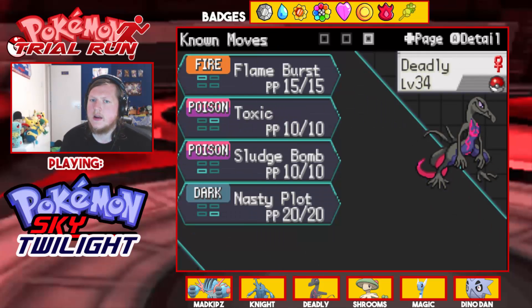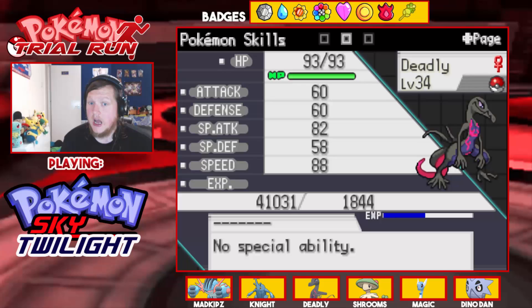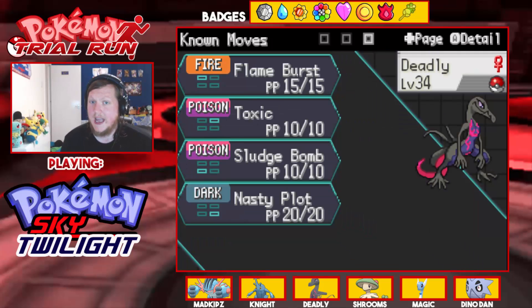Then we have Deadly, our Sassy natured Salazzle with no special ability because it's not programmed into this game. It has Flame Burst, Toxic, Sludge Bomb, and Nasty Plot.